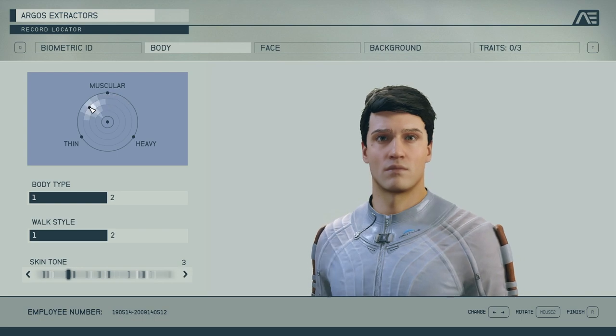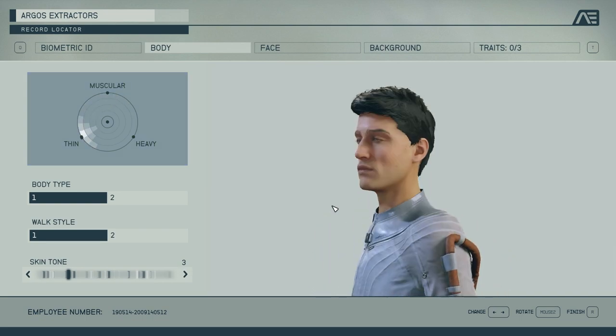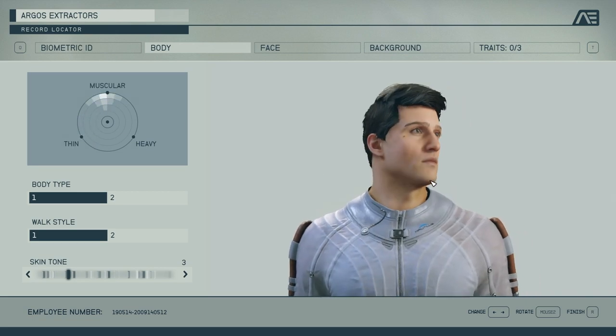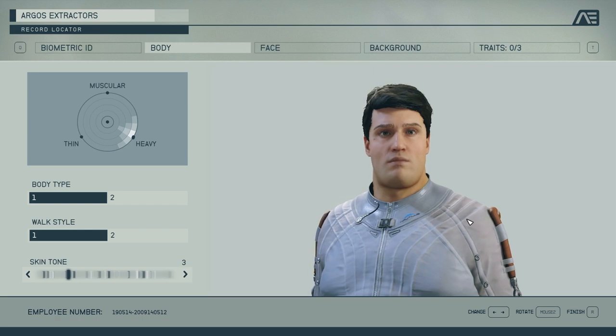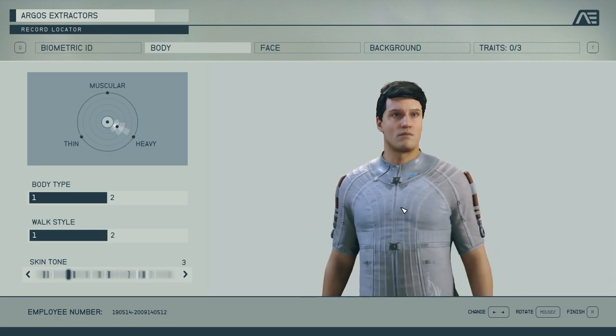If you move it around here, obviously when you go thinner you get a little bit more gaunt in the face, but when you go more muscular you get a little bit more meat on your bones — it squares out a little bit. You go heavier, you've got a rounder face. It makes sense. And you can go anywhere in between as well, which I'm actually a big fan of.